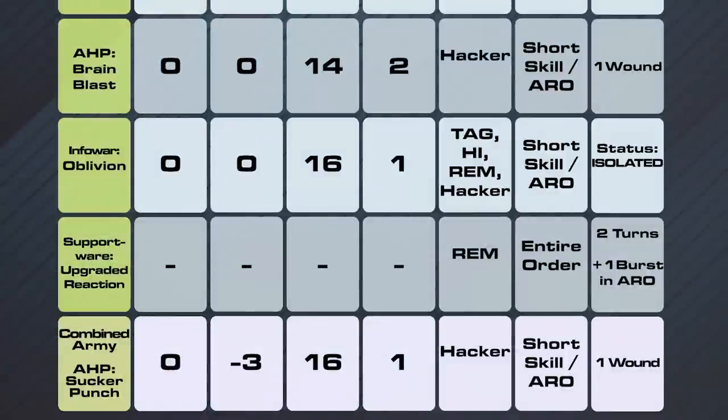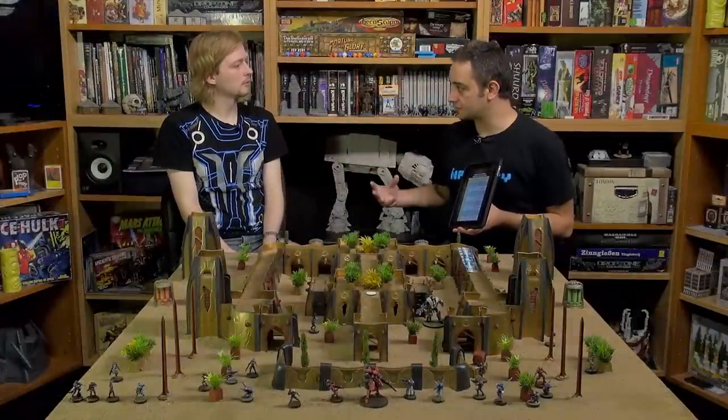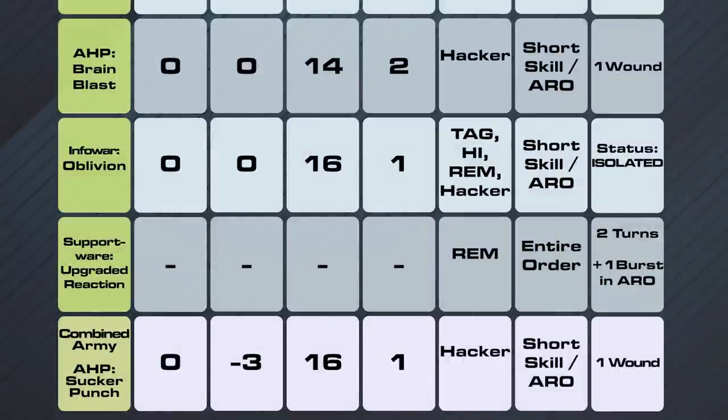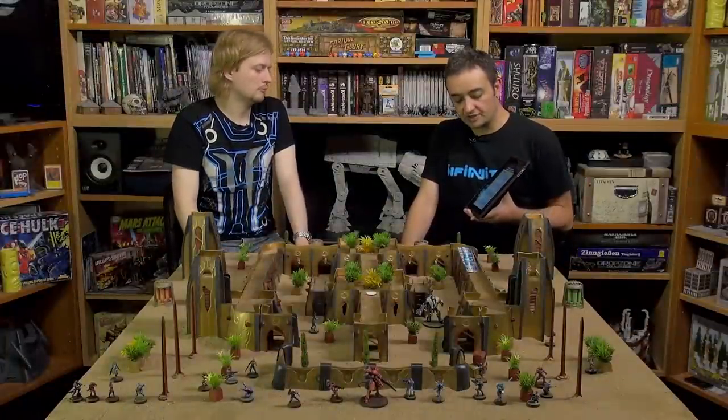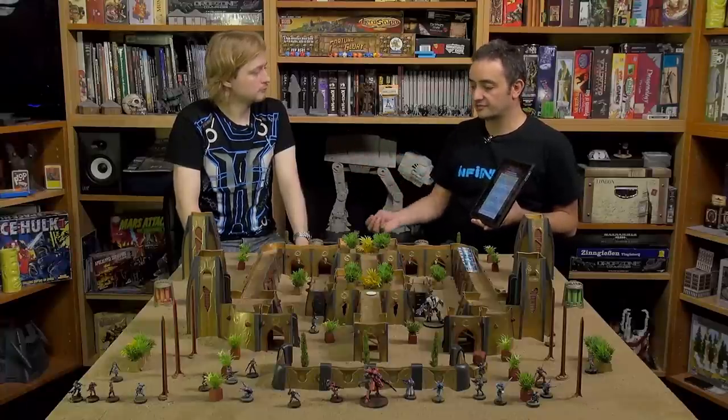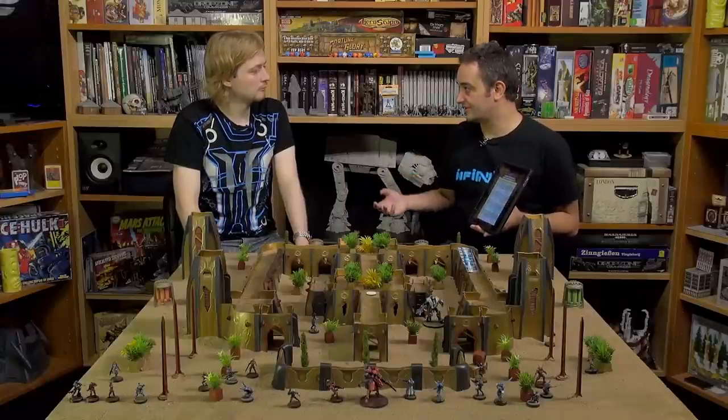Support work: Upgraded Reaction. This program, instead of attacking an enemy, supports your own army. It's an upgrade applied to friendly remotes — hackers can not only attack enemy troops but also enhance their own units. It requires the entire order, lasts two turns, and gives the remote plus one to its burst in ARO — very meaningful for remotes that aren't total reaction models.